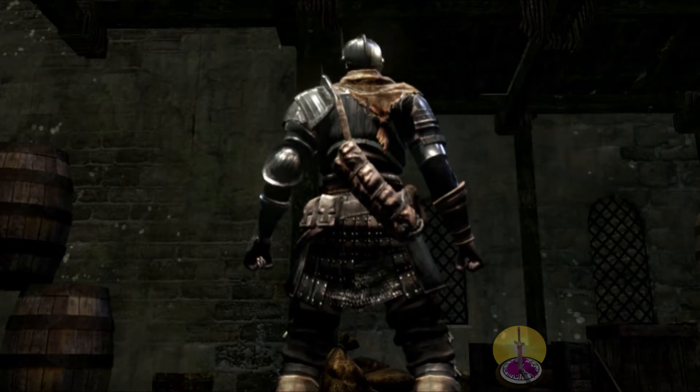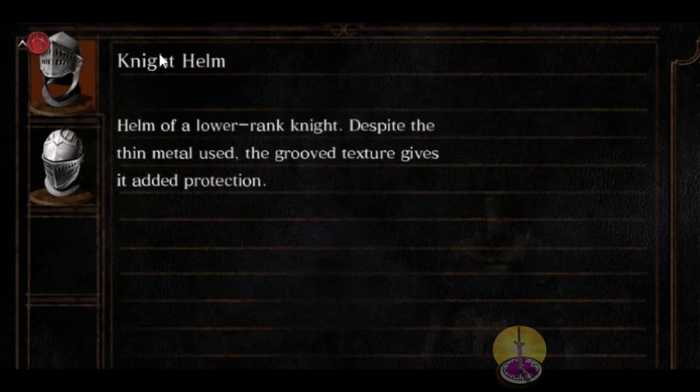You have almost no protection on that arm, and that's your weakest point aside from your feet. In Dark Souls it doesn't really matter, but in real life this would not be up to par to fight another knight — say one who served a Vatican church, for example. Moving on, the description of the knight helmet reads: a helmet of a lower knight. Despite the thin material, the groove texture gives it added protection.